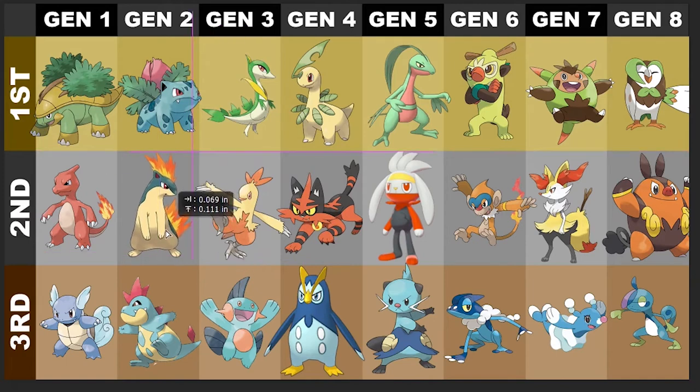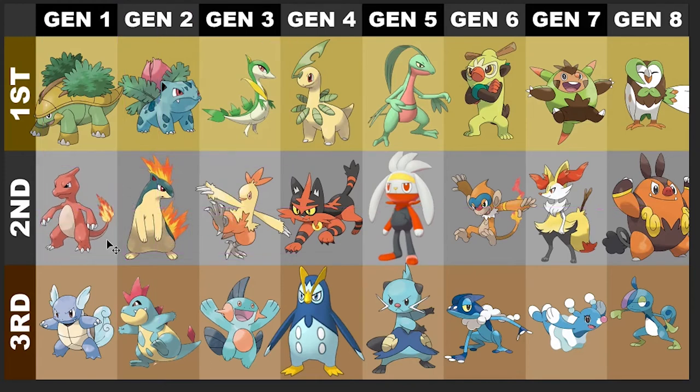Quilava — I love Quilava, but he's not my favorite. Because Charmeleon is always going to be right there at number one for me. I love Quilava though, and I love Typhlosion, but Charmeleon just takes the cake. So there it is for the fire second stage.